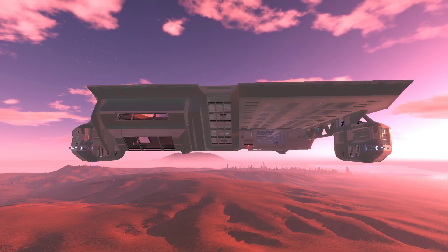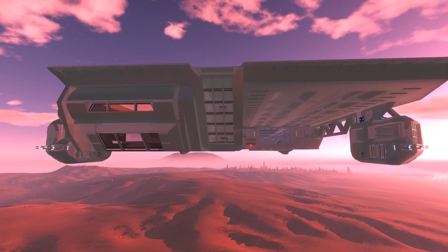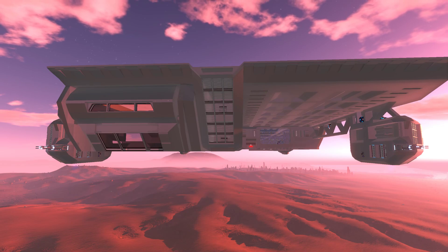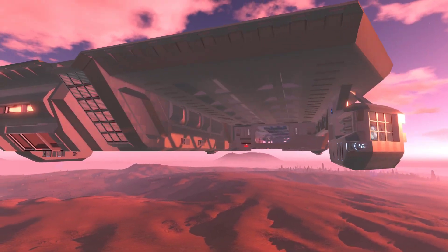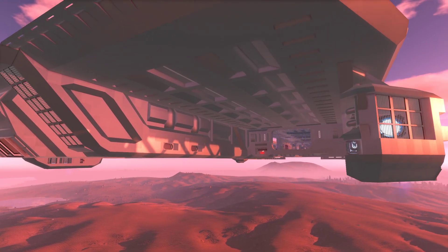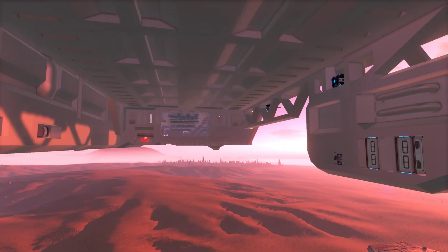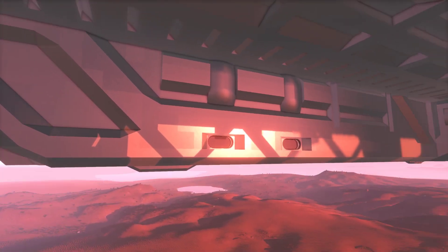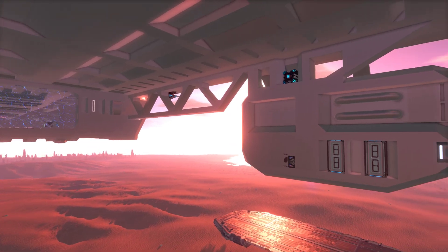Hey everyone, thought I'd show you another update on this Helios build. It's coming along — I got some good quality time in with it the other day. I still haven't worked on the backside of the ship, but I've been working on a lot of other things, especially the main hangar, the dropship module bay, and some walls, trying to make them look neat with some interesting lines.